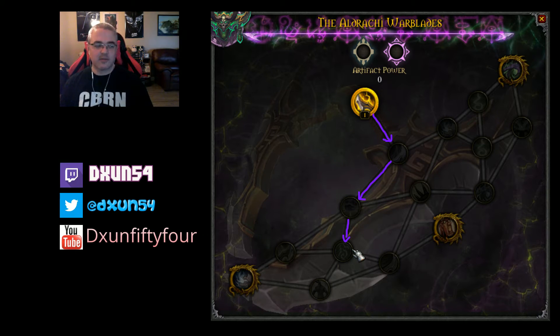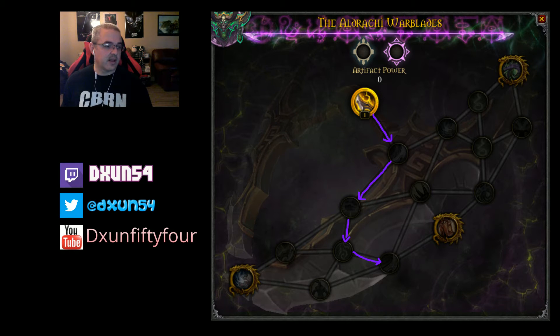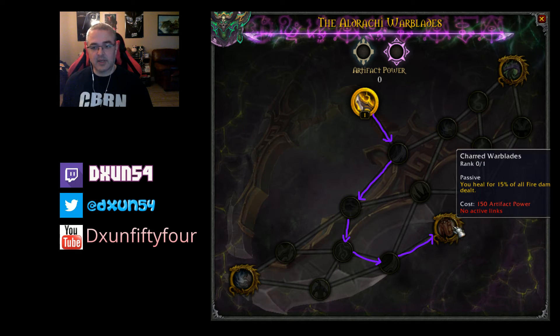Next up, I'm picking up the talent that increases the damage of Shear by 5% — three ranks, so 15% minimum. Shear is basically your filler basic ability, the one you use whenever nothing else is available, so buffing it by 15% is very good, especially for leveling.